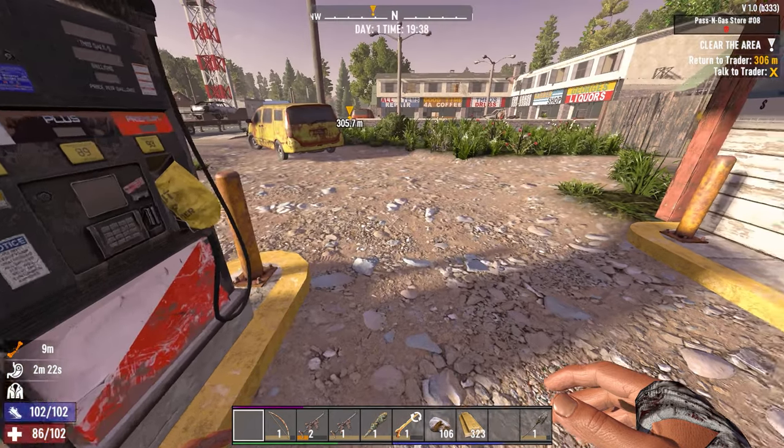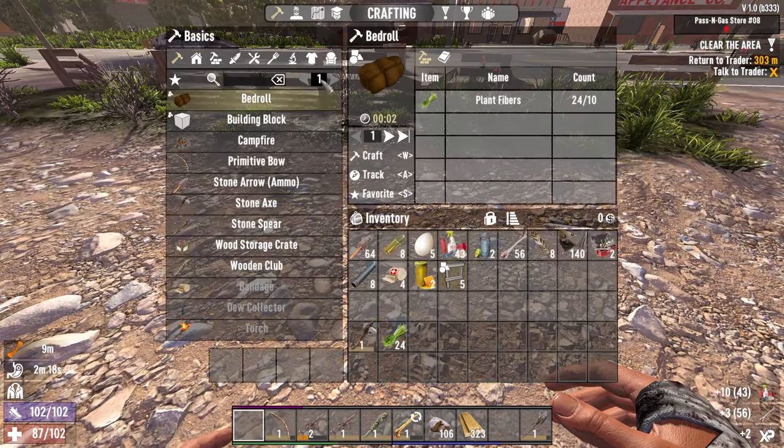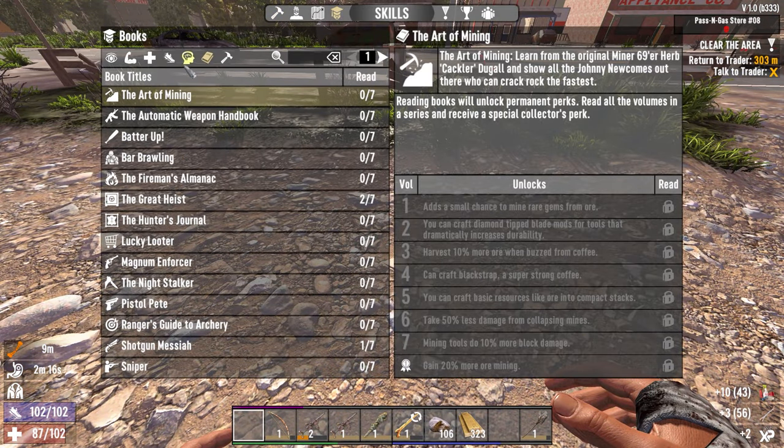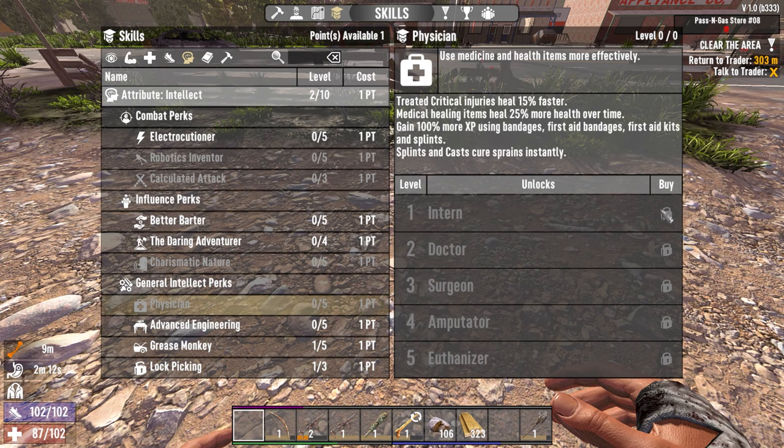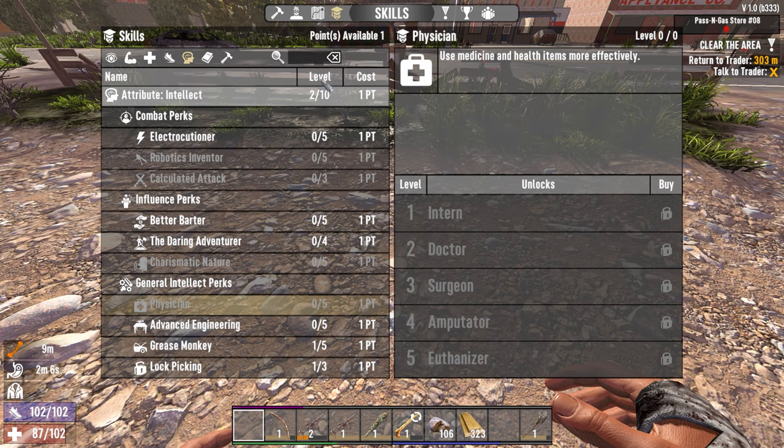Sprained leg for 10 minutes. Do we have any skill points? We do — one point. It's going to go into Intellect. As soon as we can get Physician level one, splints and casts cure sprains instantly.